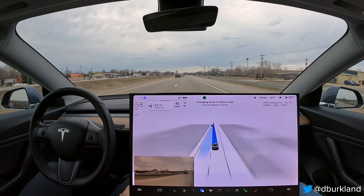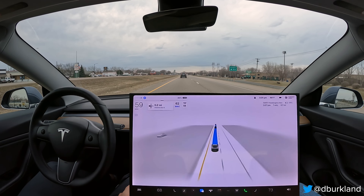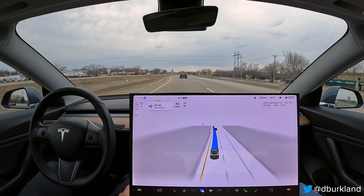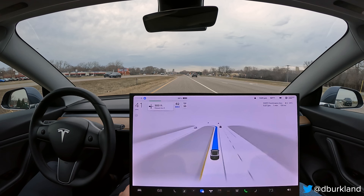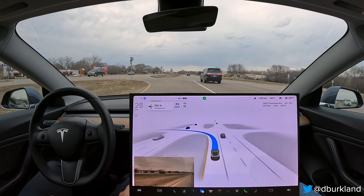We're making an unprotected left turn up here, with traffic approaching at around 55 miles an hour. It's kind of a tough one — it all depends on oncoming cars. It looks like we're going to have some oncoming traffic we'll have to deal with, but there's a little bit of a gap here. Let's see how the car does with the creep behavior.